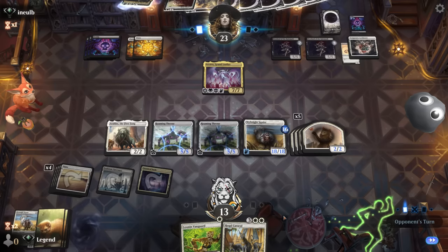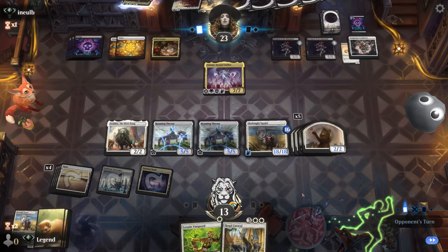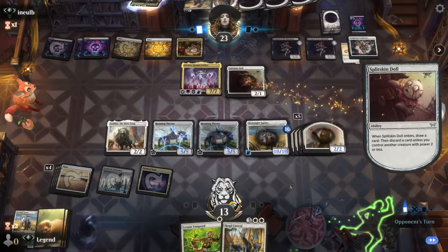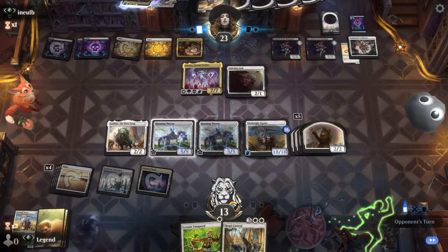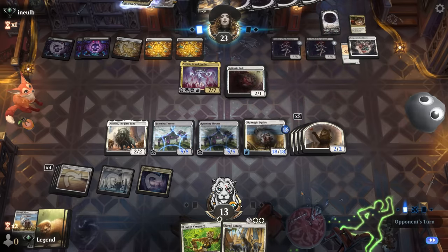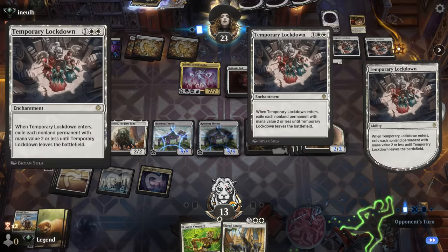If Atraxa attacks and we trade they can just bring another Atraxa back. We can go wide with Caracal and pump the team — it's just all the life gain from Atraxa making it difficult. Sky Knight can keep Valgovoth at bay, but the opponent has yet another Lockdown. With double Vanguard we can passively gain life without attacking into Atraxa since all our attacks are pretty bad here.